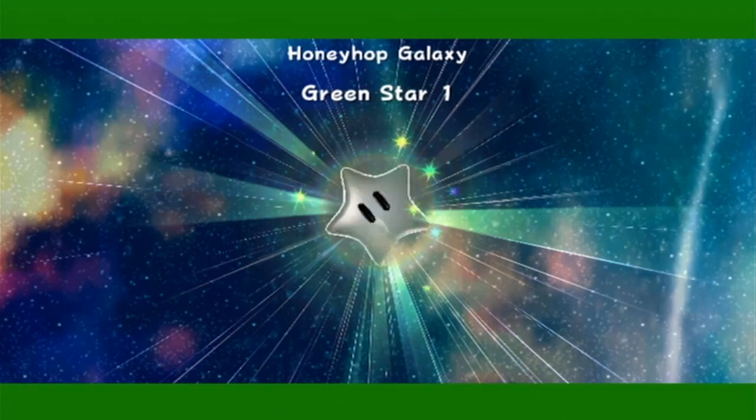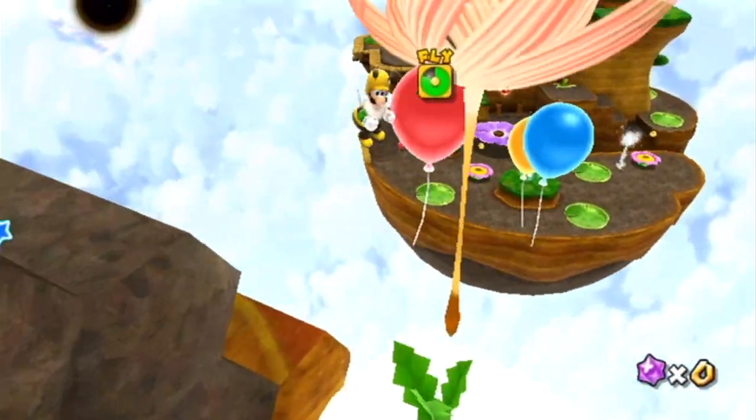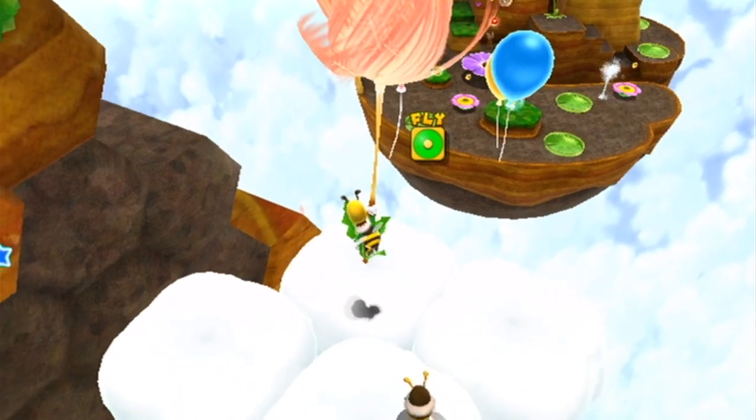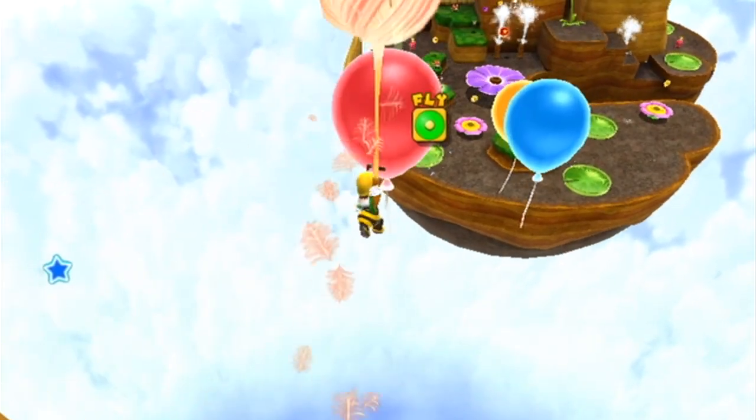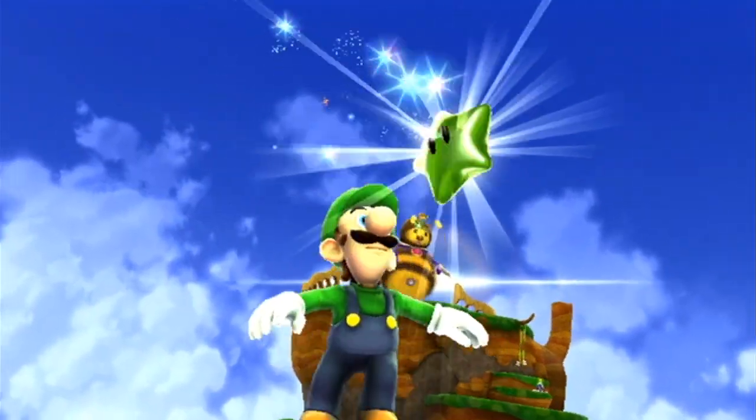Which is this star, actually. Now what we need to do is basically grab onto this dandelion. We're basically just going to run into this red balloon, and right behind it should be the green star. Yeah, right there.